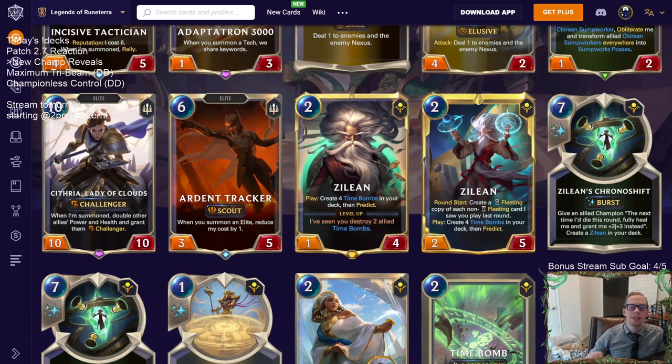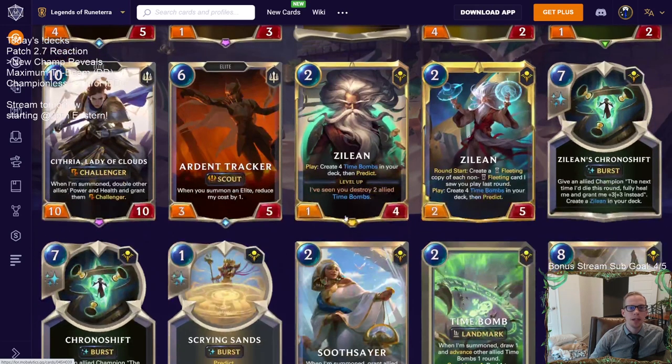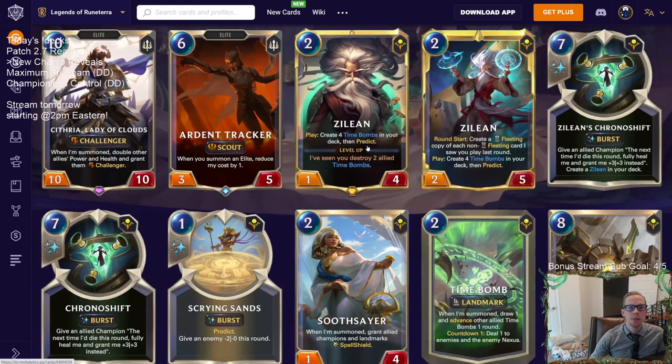Our first champion is Zilean. He's two mana, one-four. His play effect says: create four Time Bombs in your deck, then predict. He levels up when he's seen you destroy two allied Time Bombs. Once Zilean levels up — but first let's talk about Time Bomb, which is right down here. You create the four Time Bombs in your deck, then predict, so you can look for those Time Bombs.